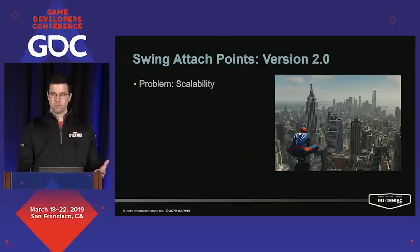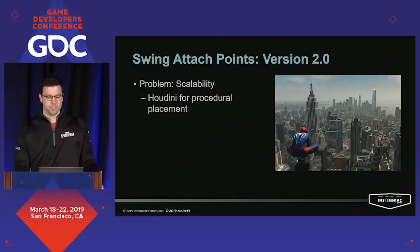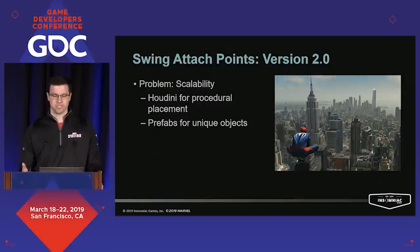The main drawback with markup was placement scalability — we had a huge world full of things requiring markup, and placing all of this by hand and maintaining it through production would be an enormous amount of upkeep. Our solution involved a couple of primary tools. Fortunately, we were using a system called Houdini to help generate geometry for our environment out of building blocks. This software could also be leveraged to analyze that geometry and procedurally place volumes to approximate our building shapes. For objects outside of Houdini's operation, we deployed our engine's prefab system, which bundled markup with all placed objects so we didn't have to worry about it.